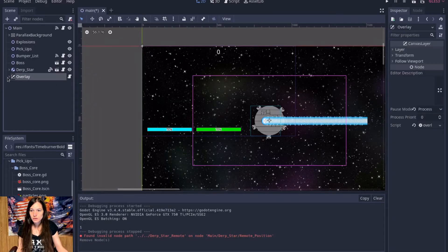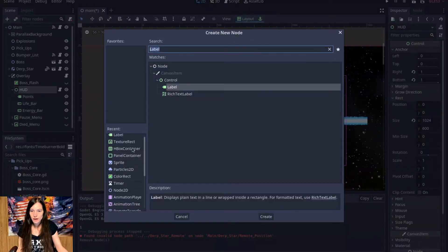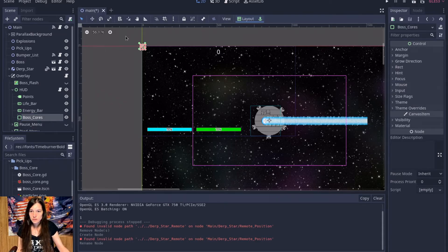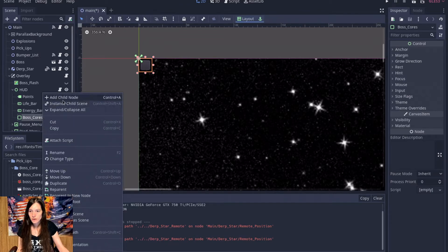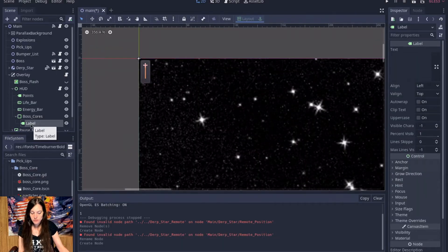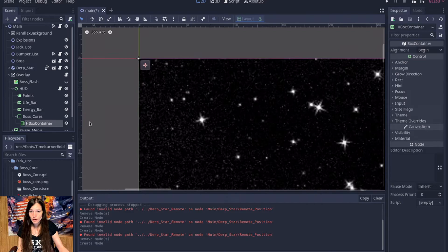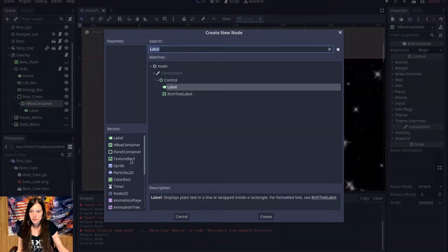Now I just need to add the boss cores to the GUI. In the HUD I'll add a panel container, call it boss_cores, leave it anchored in the top left and use the default background, but you can set a custom texture. Then I'll add a horizontal box container, then add a label and a texture rect.